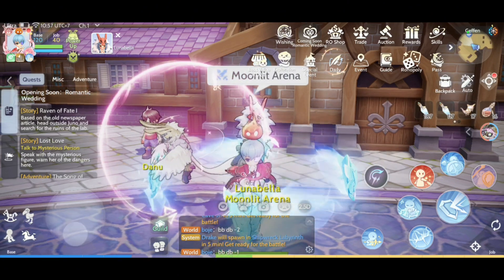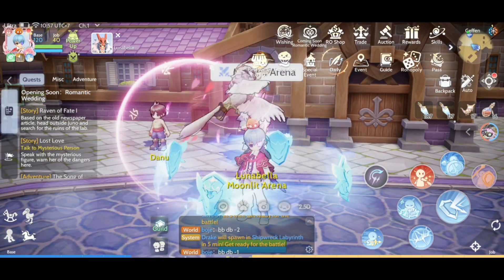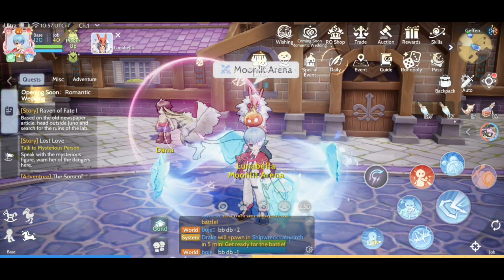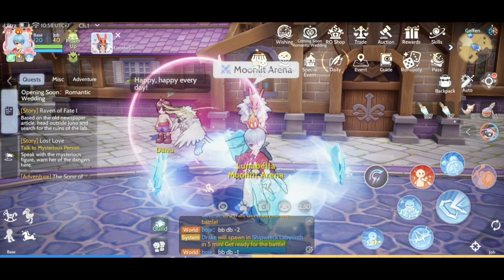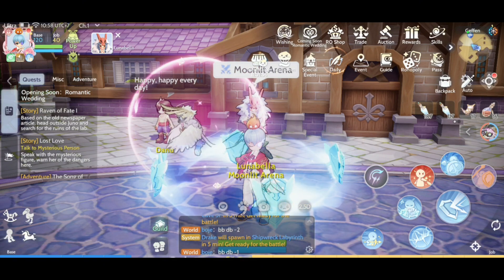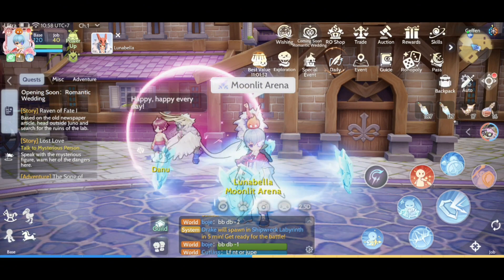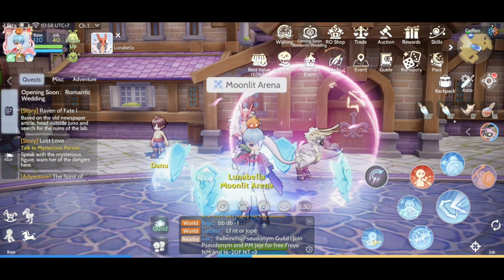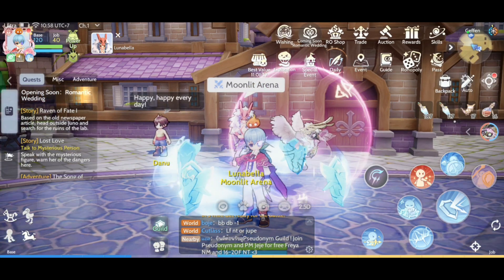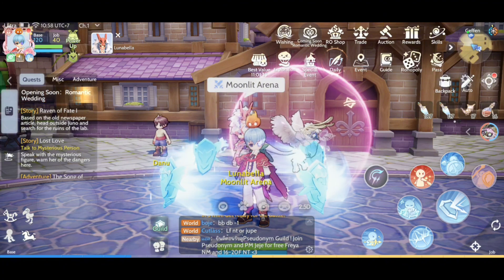Tip number eight: you need to join an active guild to progress faster, so you can get free nyan berries from players that spend money in the game. You also need to find in-game friends. As an F2P and solo player, I find friends in-game and we play together daily to progress faster.